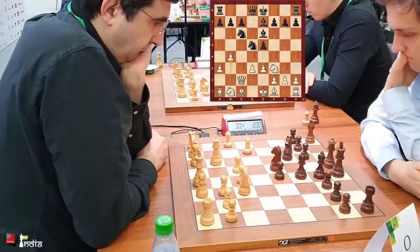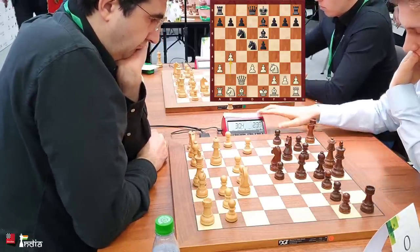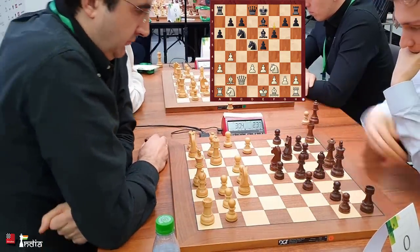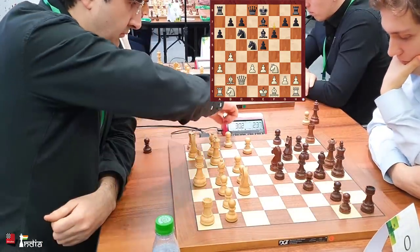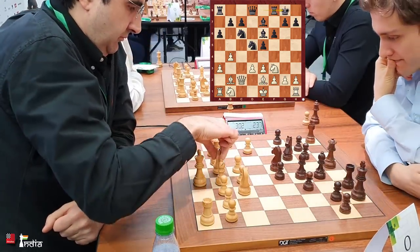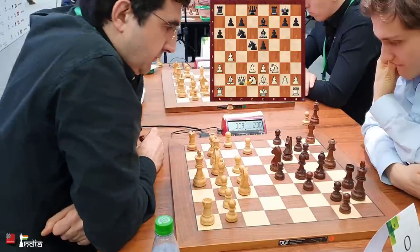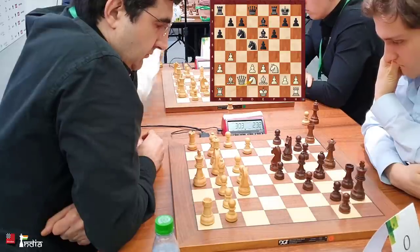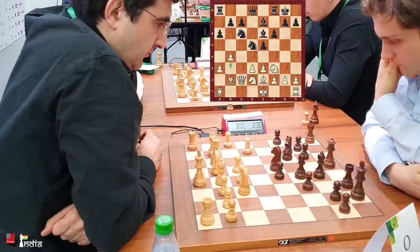Playing an opening with opposite colors is a very good strategy. After a6 stopping b5, the bishop comes out to b2, attacking the e5 pawn which is defended. Bishop e2 and now black castles. Kramnik puts his knight on d2.